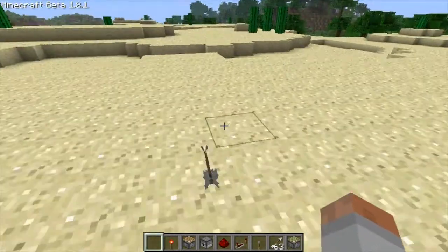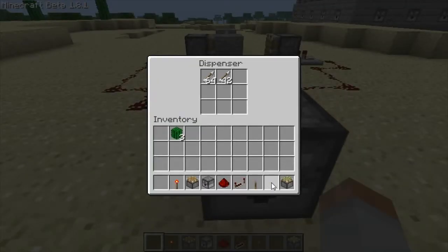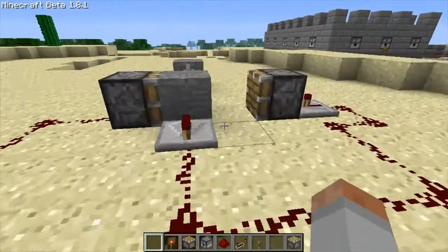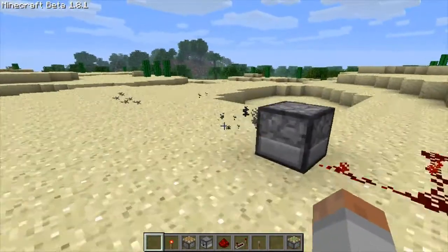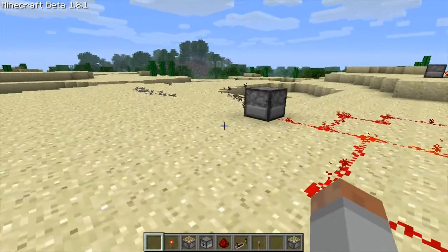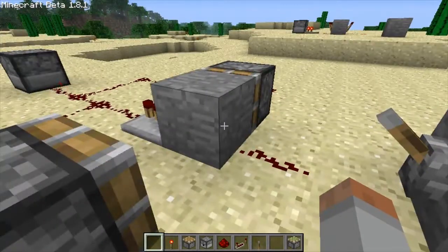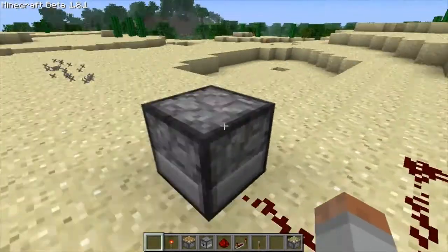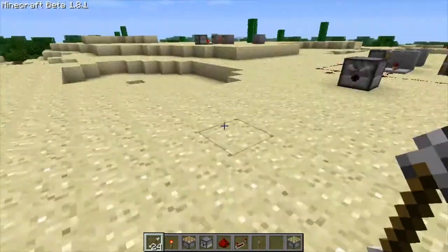And it shot an arrow. Just refill it. We'll start it up and I'll show you what it does. And the block goes back. So yeah, that's an automatic arrow shooter — that's my version of it.